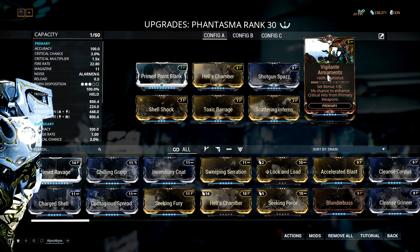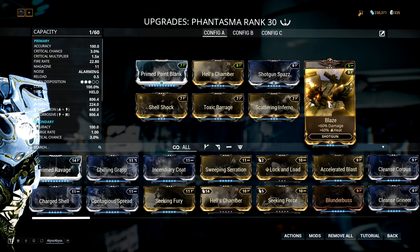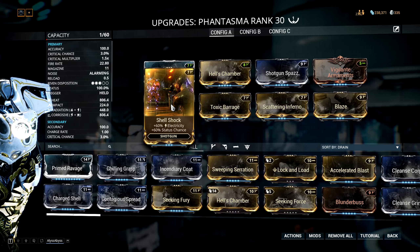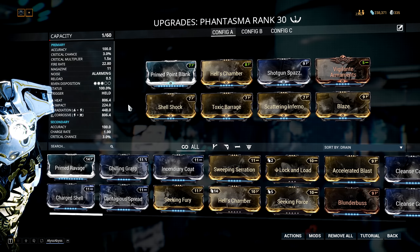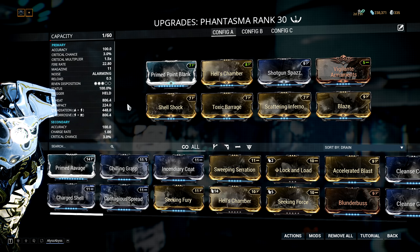Next up is Vigilante Armaments for some additional multishot on top of Hell's Chamber, Blaze for more raw damage scaling and some heat damage, Scattering Inferno for extra heat and status chance, and then Toxic Barrage with Shellshock for corrosive damage and status chance. This way you get 100% status with heat, impact, radiation, and corrosive.